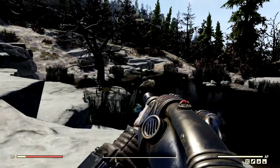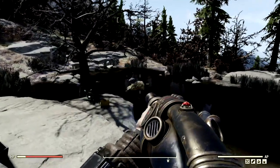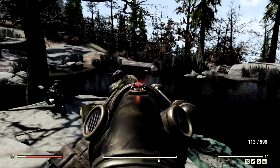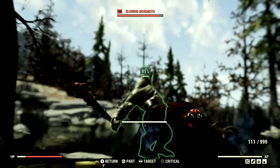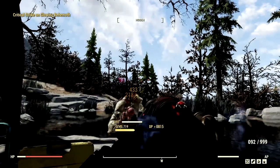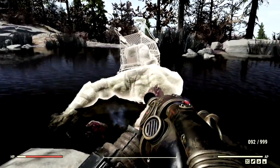Now we've made our way back to another level 100 glowing behemoth that goes by the name Jeffrey, and he is going to feel the wrath of our bloodied commando build. Getting a little bit closer, we wake him up, then destroy him in VATS. Look at that health drop — just like that, he cannot withstand the power of our Alien Disintegrator.